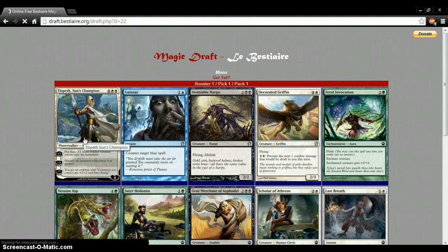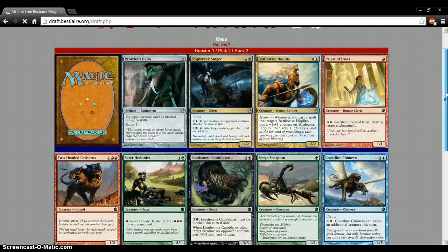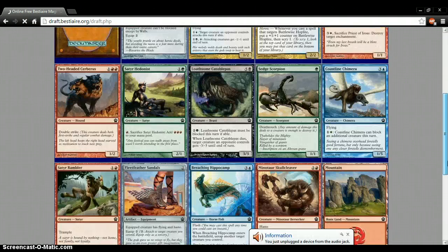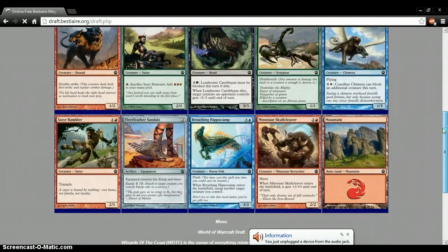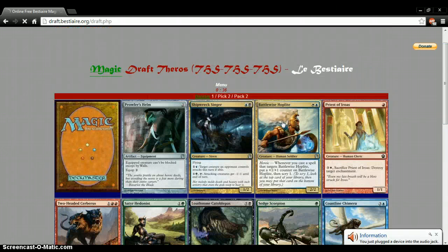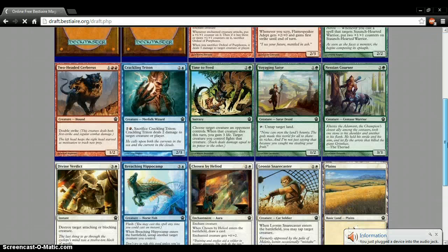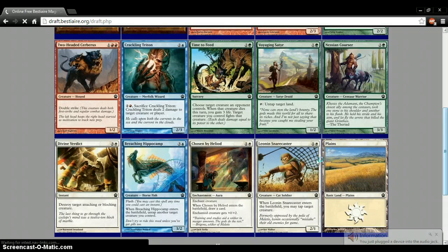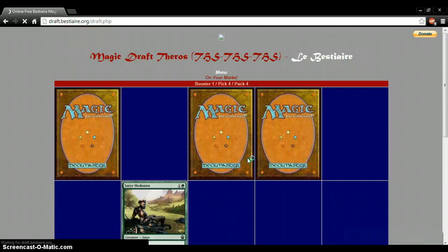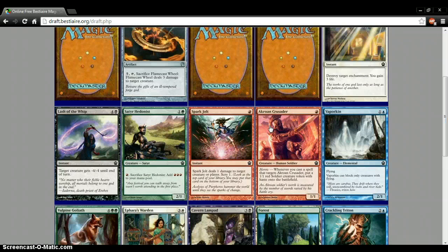We are taking Elspeth. We're playing with something with white now — that's like a no-brainer. Looking at what my opponent is going for, we're just going to go with the Hoplite and see if they're getting black or white. Oh, we're going to get Chosen by Heliod. It looks like they're leaving red open, so we're going to go white and red mostly.